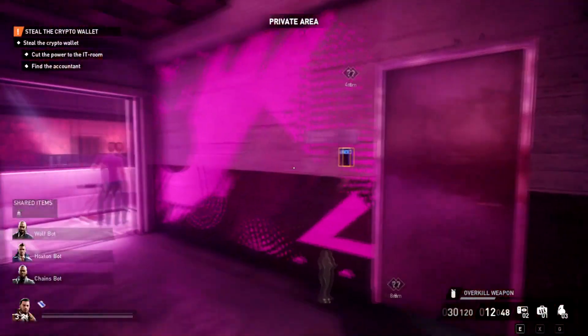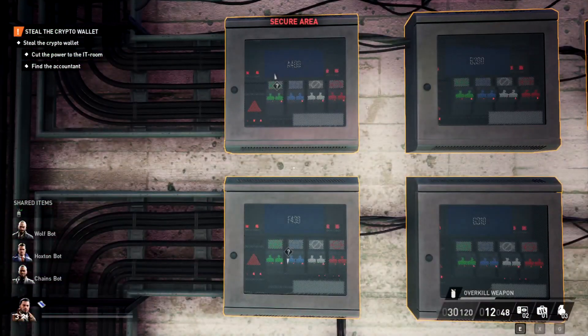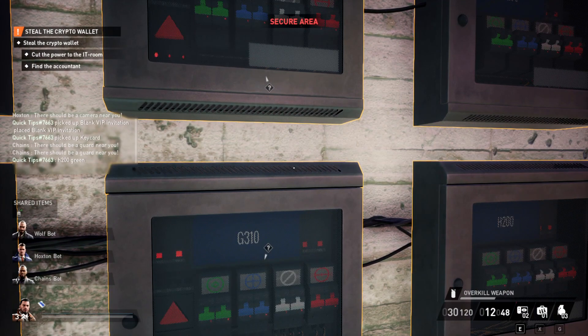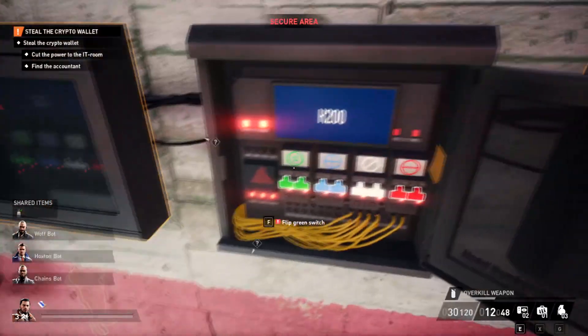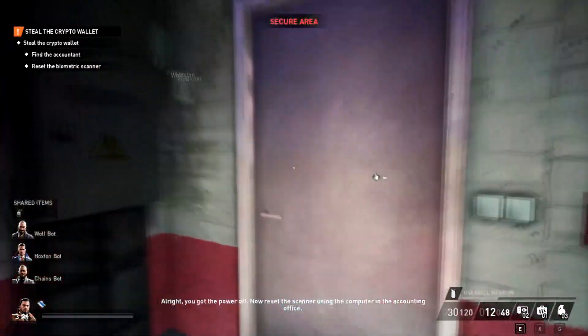Now we're going to go into this room here. Make sure nobody can see you, go ahead and open her up, and close the door. We're looking for H200 Green — that's what it said. See, it's a good thing we wrote it down. There's H200 right there. Open her up, and then green. There we go — we cut the power to the IT room.